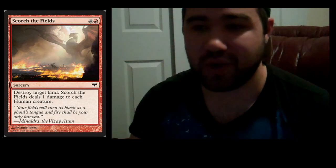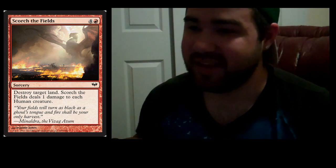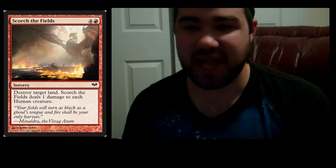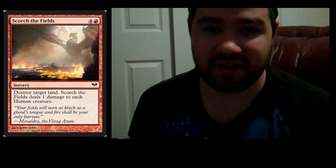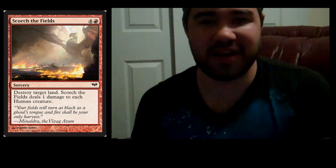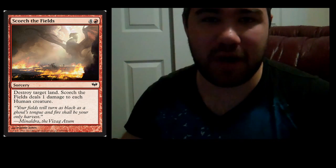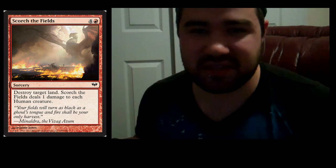She's a three-drop that becomes just enormous — double strike damage lets you hurt opponents extremely badly and deal with their creatures efficiently. Really awesome card. The next one is Scorch the Fields — a five-drop for four mana and one red, a common sorcery that destroys target land and deals one damage to each human creature. Essentially throwing fire everywhere, destroying a land, and hurting the peasants. The artwork is a giant dragon towering over the battlefield laying fire everywhere, literally blocking out the sun. Amazing art — I almost wish the card were more powerful.